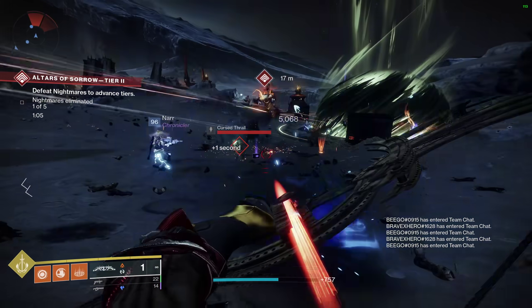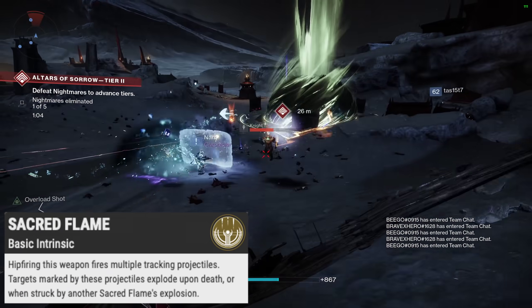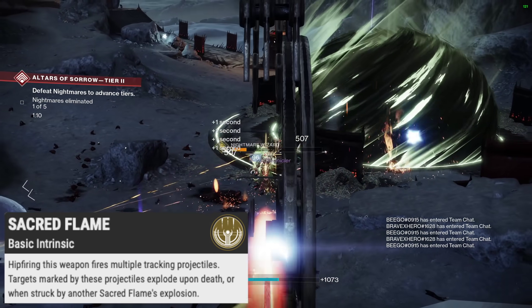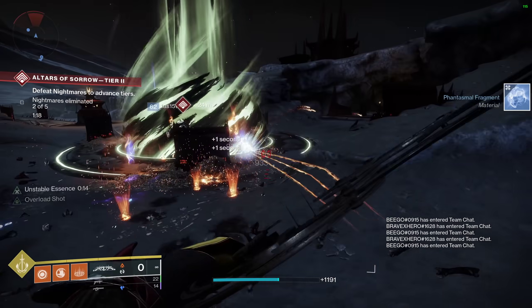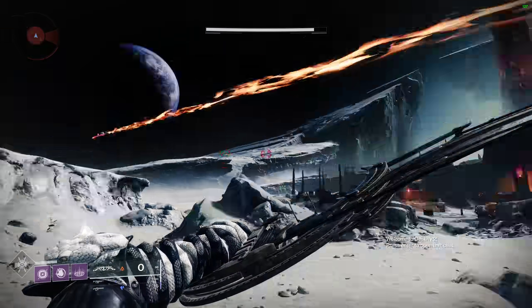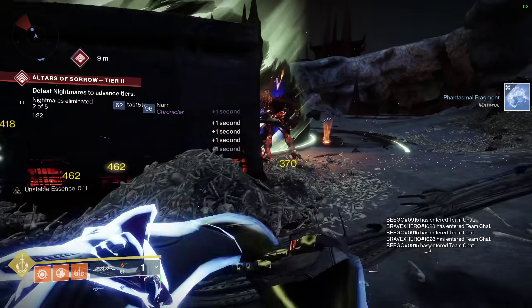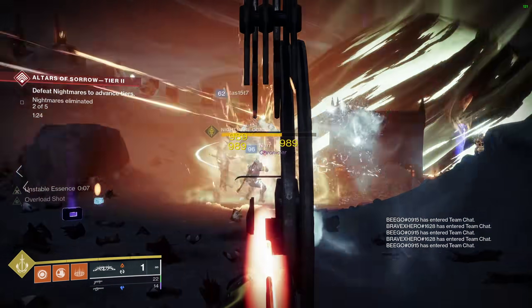TQ's lethality really comes from its exotic perk, Sacred Flame, which states: hip firing this weapon fires multiple tracking projectiles; targets marked by these projectiles explode upon death or when struck by another Sacred Flame explosion. How good is the tracking? I would honestly rate that an eight gaming chairs out of ten. Basically, you turn ads into mini nukes.